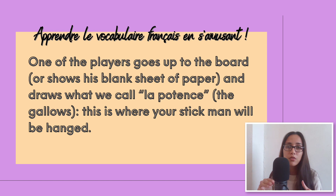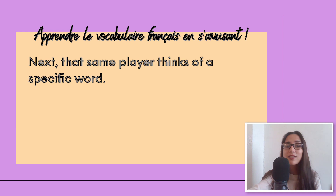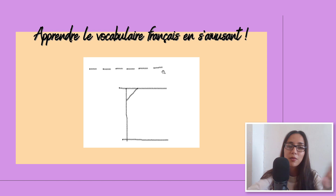This is quite simple. One of the players goes up to the board or simply shows their blank sheet of paper and they draw what we call la potence, which means the gallows. This is where the stickman is going to be hanged. So I simply draw the base and I don't even draw the rope yet. The player is going to start with this. Next, that same player will think of a specific word — what we're going to call the mystery word. Once they chose a mystery word, they will draw beside the gallows blank lines representing the mystery word to guess. You have the gallows here and then right above, the mystery word.